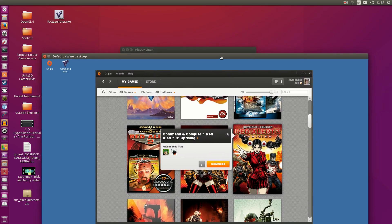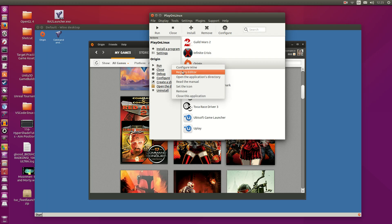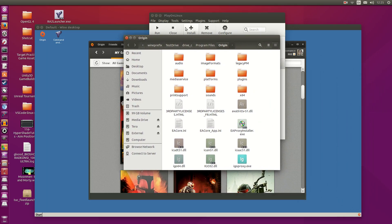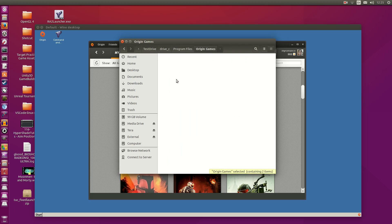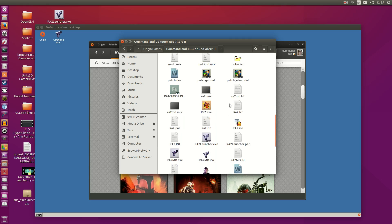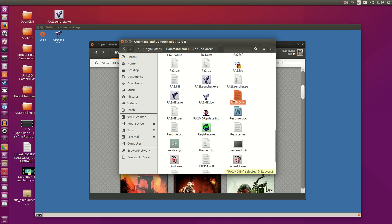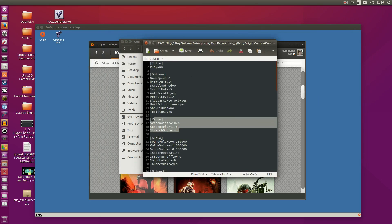I'm going to go to the Red Alert directory. I'll right-click the Origin icon, go to open the applications directory, then navigate to Program Files, Origin Games, Command and Conquer Red Alert 2. I'm looking for ra2.ini. There's also ra2.md.ini here — that's for Red Alert 2 Yuri's Revenge; edit that if you want to play that. I'm going to edit ra2.ini for the normal Red Alert 2. Under the video section, it says 1024x768 — I'm going to jump it up to 1600x900.